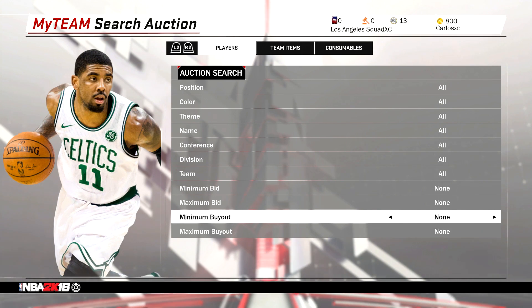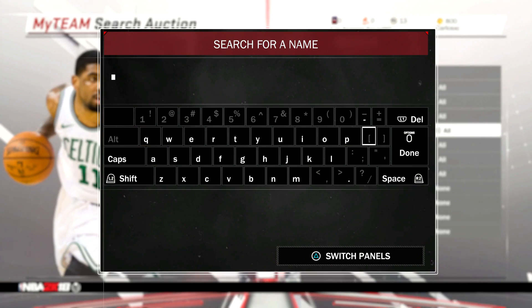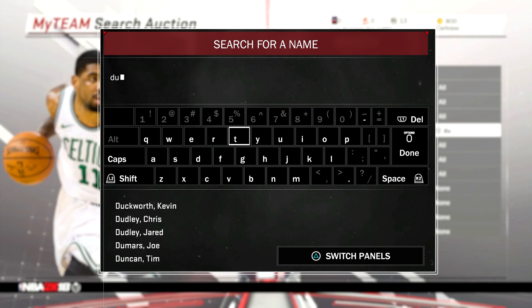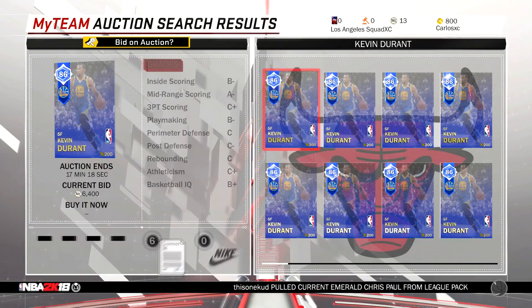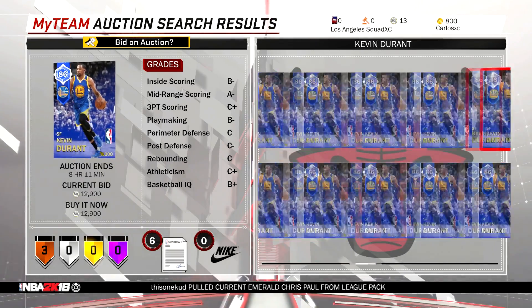That takes a little bit of time to really snipe and it's a lot harder to snipe this year. However, we do have a live auction so that makes things a little bit easier. But the filter does reset after every single refresh. While I was streaming last night — follow me on Twitch at twitch.tv/carlosory — we did find out a new way to snipe. For example, I really want to get a Kevin Durant for super cheap, so I was searching Durant and going through every single card. The cheapest was like 9,000 MT.